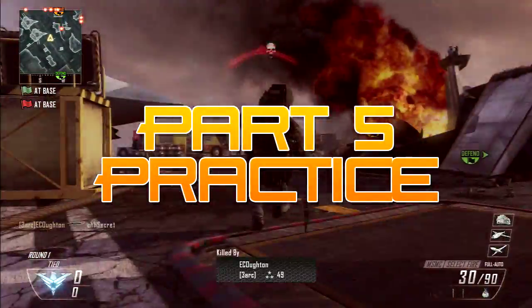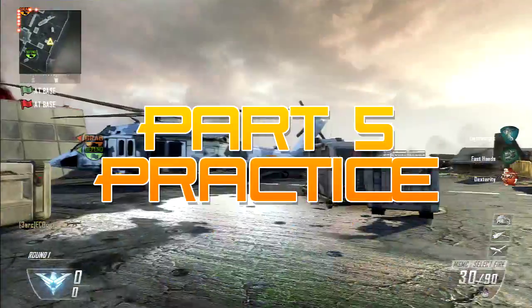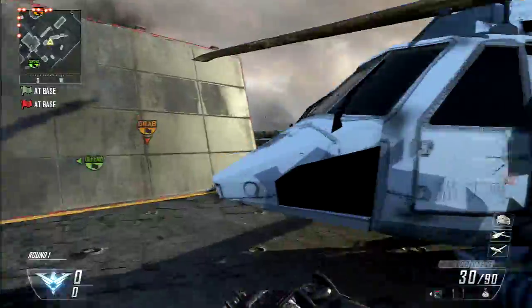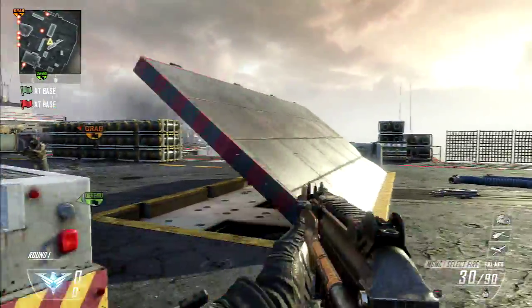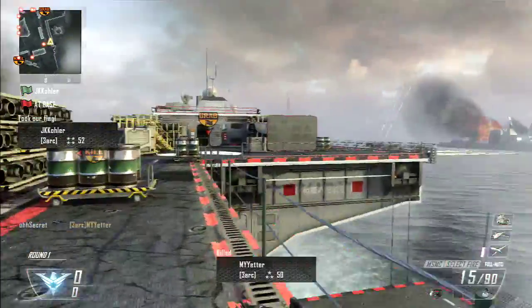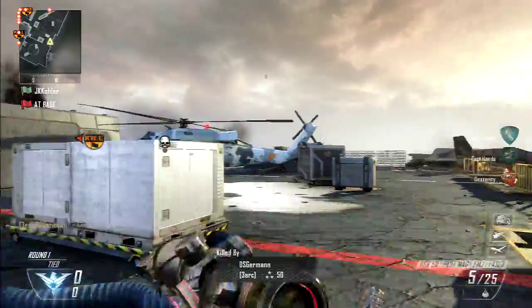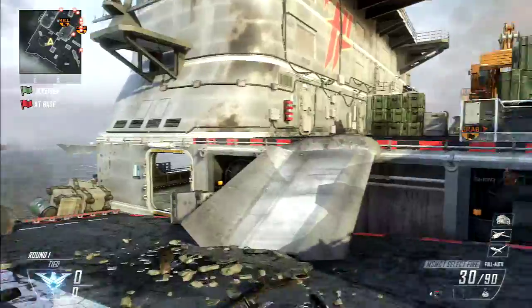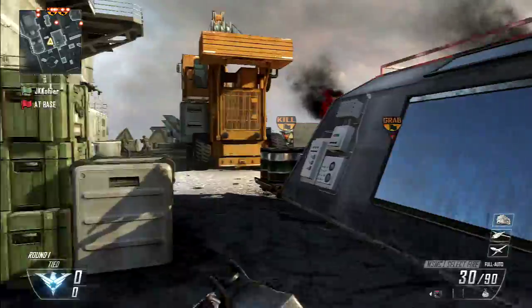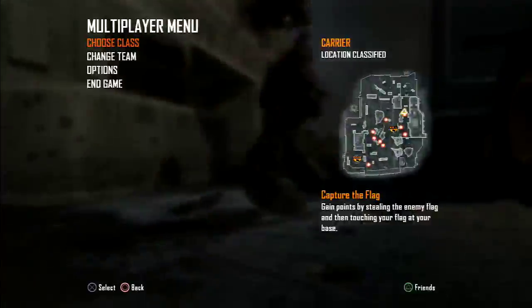Alright, so you think you got all that down — your timing, not shooting early? You're like, okay that's all cool, but how do I practice? Black Ops 2 has a very unique bot system that's a whole bunch of fun to use and makes it really easy to practice trickshotting. Essentially what you have to do is copy this game mode settings — I'll link it in the description.